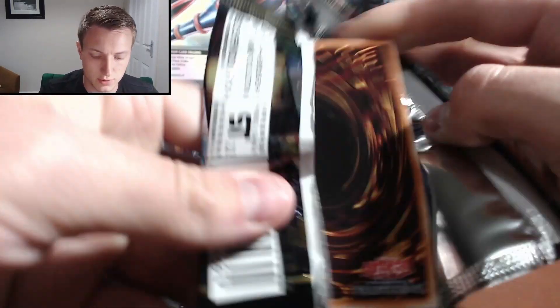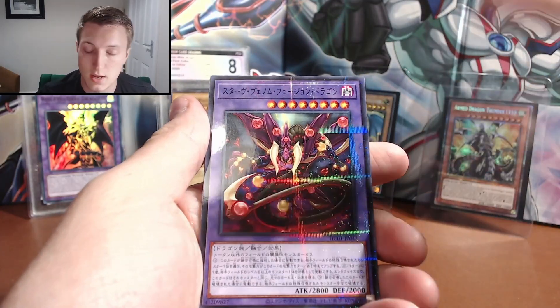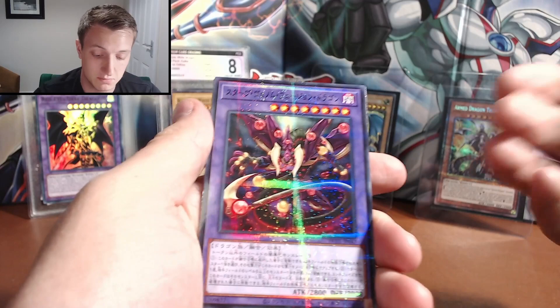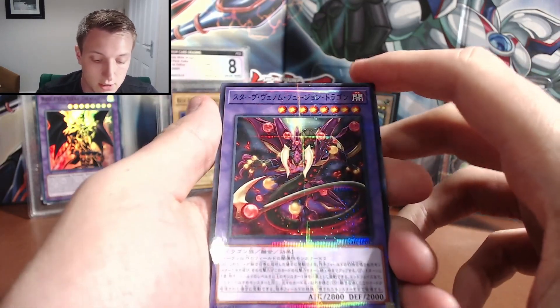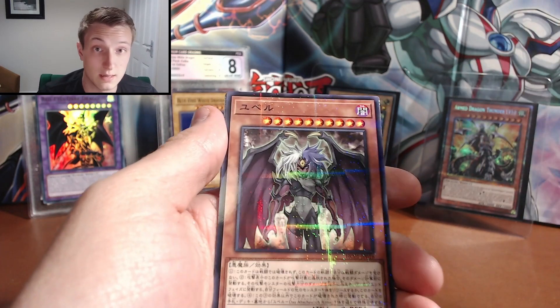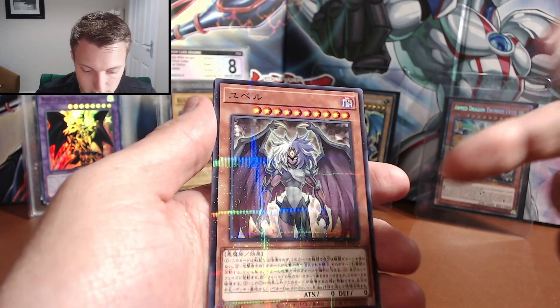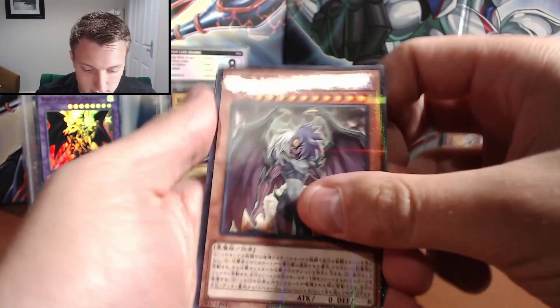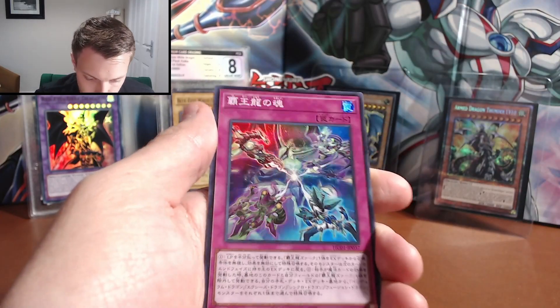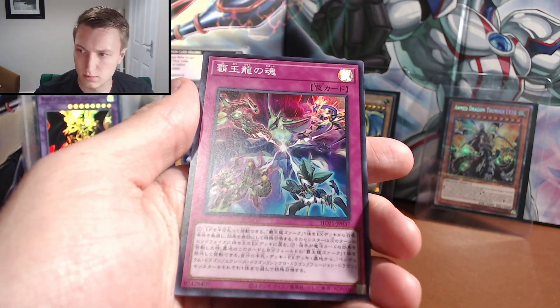Dead happy with this. I might do some more OCG sets in general on the channel, because like I said, with the effort that they put into the hollows they're always fun to open even if I don't know what the cards are. I'm probably going to look at doing that — I am trying to find a UK based one that does the Japanese cards because of the import charges and stuff that you pay. So by all means, if you guys know any, please put them in the comments. That's another Starlight Parallel Rare almost — not sure on that one, maybe a Galaxy Eyes Dragon type one.